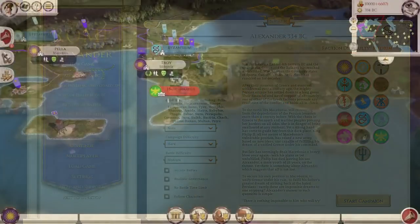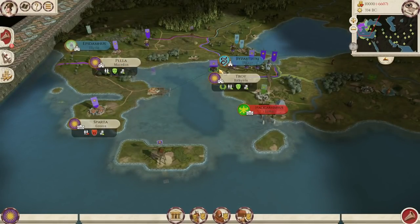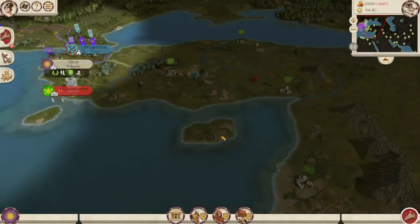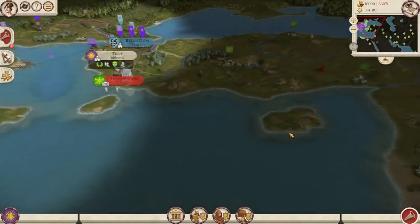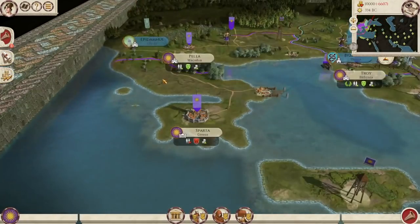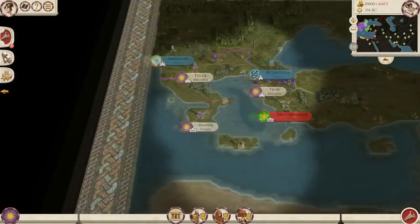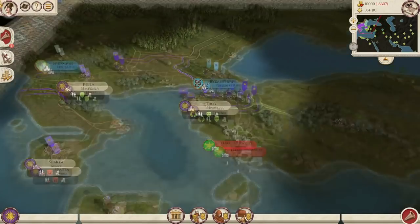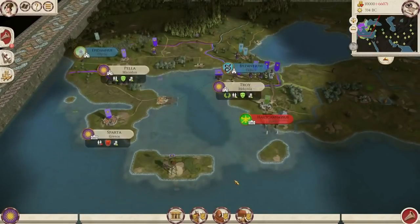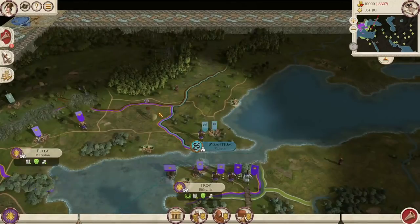So let's get into the first Alexander 334 BC campaign. The first thing you might notice is that this map looks a little different from vanilla — it looks like it's been regenerated with IWTE. While most things still look a bit rough, they look perhaps 10% less bad. The skewed map doesn't bother me; you just have to think of it as being on some sort of ancient map.